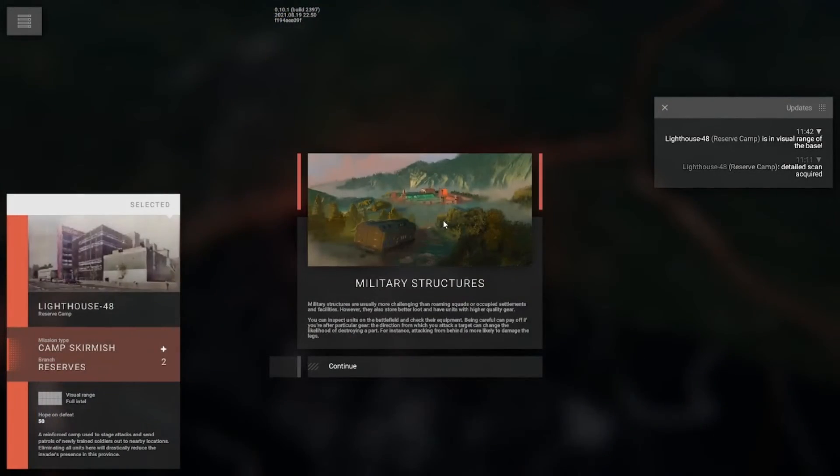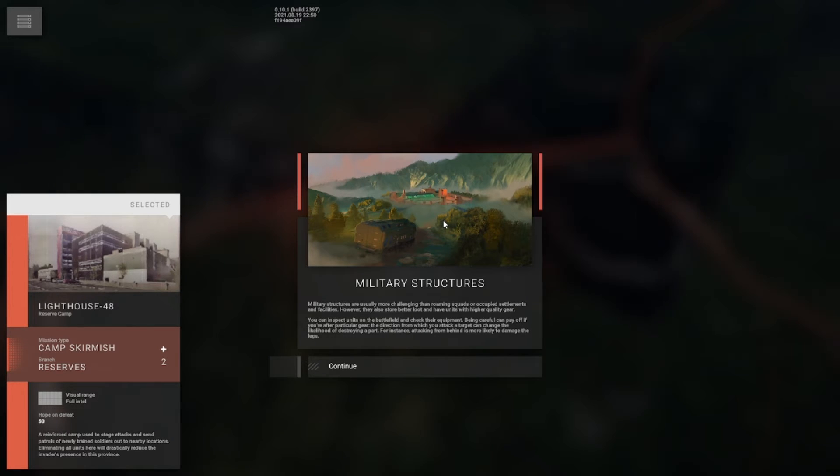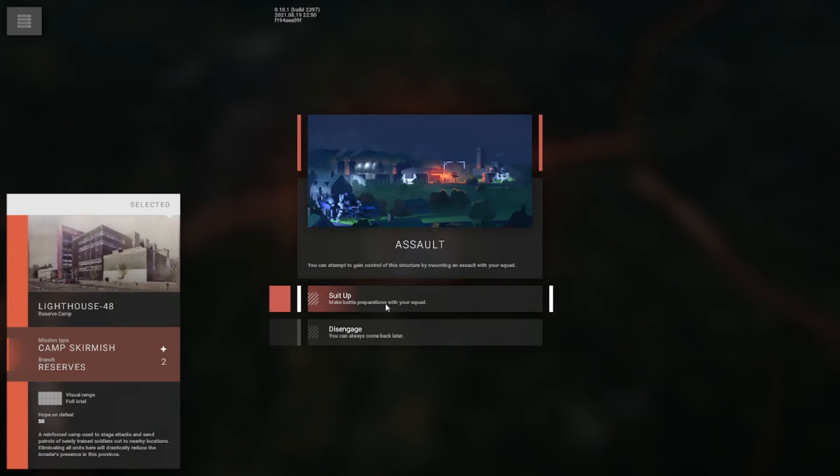The military structures are usually more challenging than roaming squads or occupied settlements and facilities. However, they also store better loot and have units with higher quality gear. You can inspect units on the battlefield and check their equipment — being careful can pay off if you're after a particular piece of gear. The direction from which you attack a target changes the likelihood of destroying a part; for instance, attacking from behind is more likely to damage the legs. Something important to keep in mind. Let's suit up.